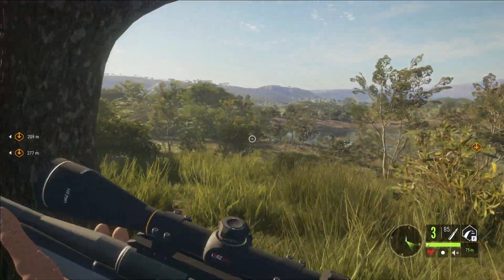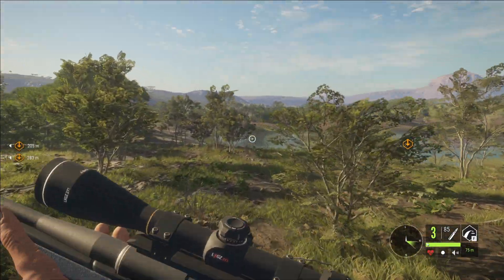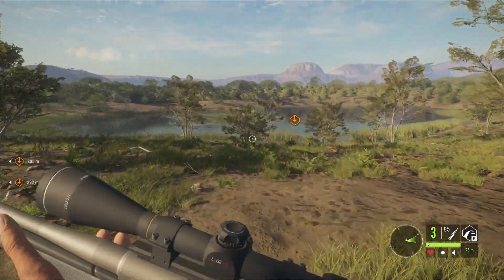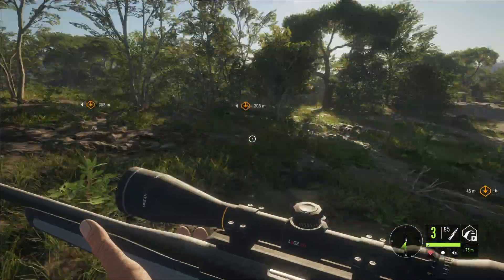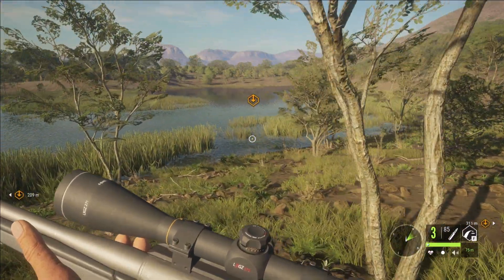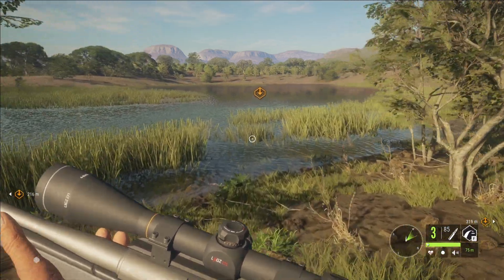Interestingly, the zebra's black and white pattern may actually have been a way to reduce the likelihood of tsetse flies landing on them. It may be disruptive camouflage against things like lions, but it also very well could be a form of disruptive camouflage against tsetse flies. I'll get to that in a moment - let's first get some swamp water.